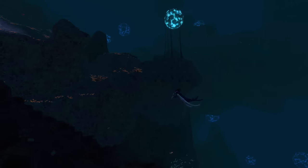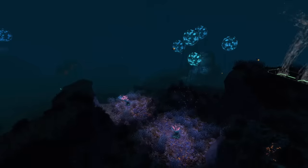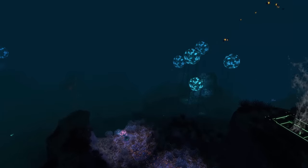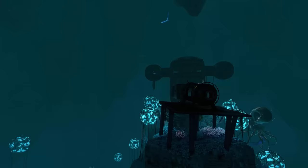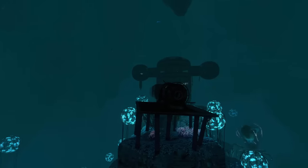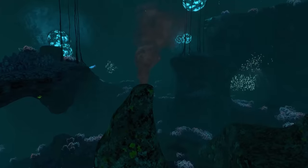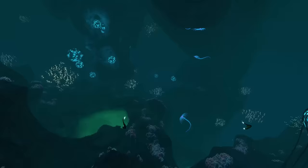The next biome is also below the floating island — the Grand Reef. This is not a fun place to be in, with Crab Squids, Warpers, and even a Ghost Leviathan roaming around. Along with new plants and valuable resources you can also find wrecks, as well as a Degasi base in which you can get a cuttlefish egg and an orange tablet.